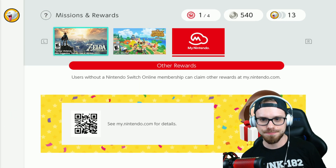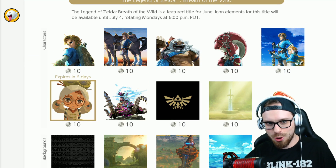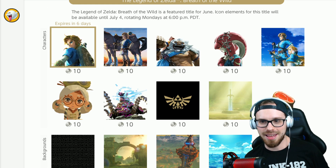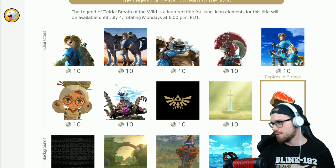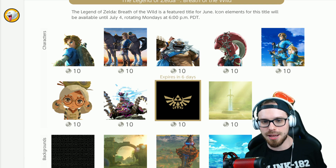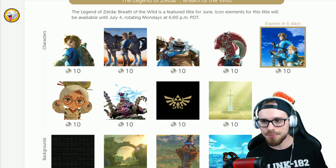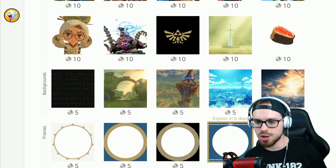Let's go over to the Zelda ones. So there are three different categories: characters, backgrounds, and frames that you can get. These are pretty cool — there's literally a piece of meat! We got Daruk, we got the Guardian, we got Zelda. These are really cool. These character icons are 10 each, the backgrounds are five each, and the frames are five each.